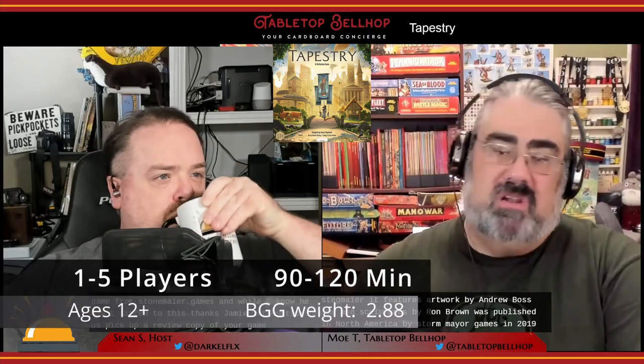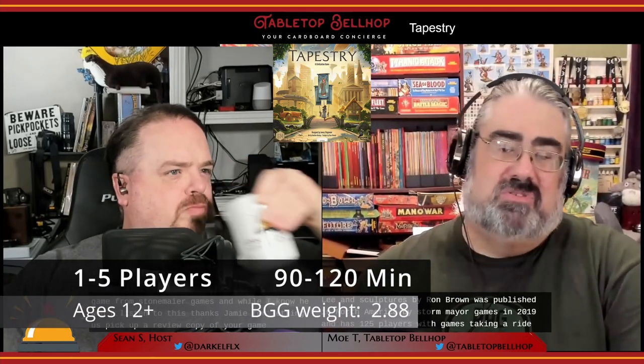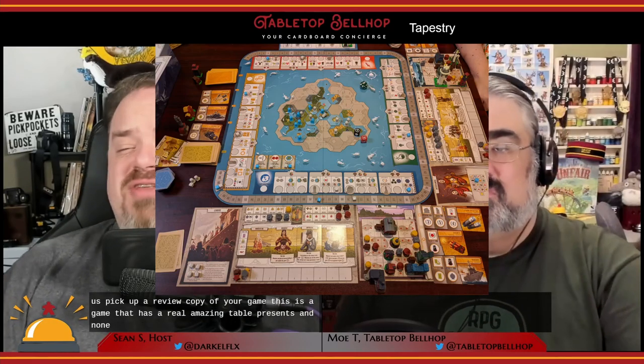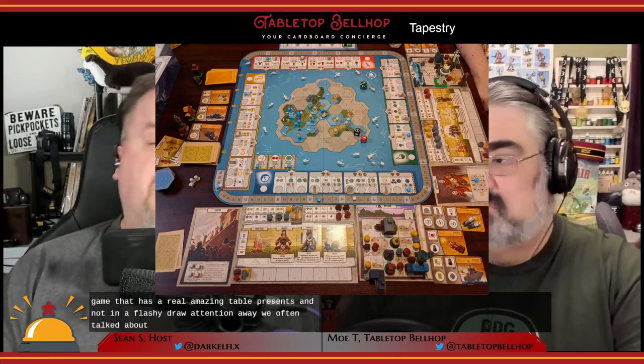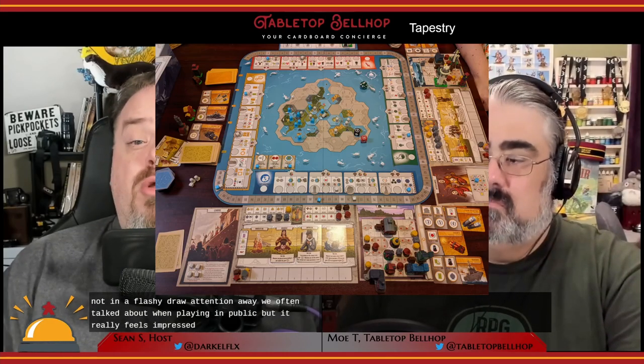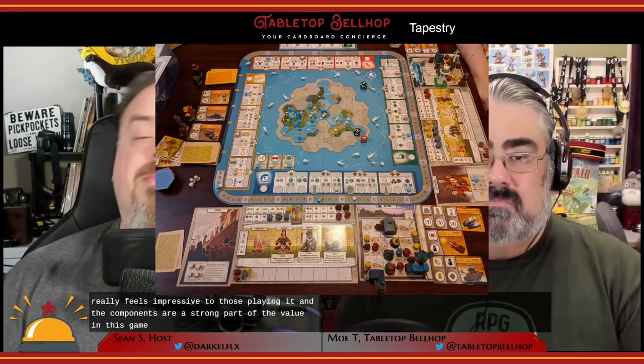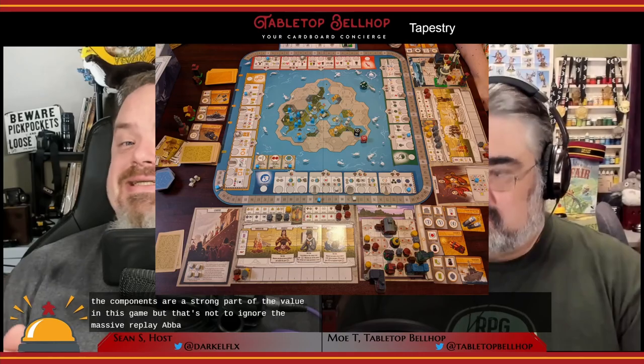A game of Tapestry plays one to five players, with games taking around two hours on average, though it is dependent on player count and player experience. Tapestry is not cheap — it has a manufacturer's suggested retail price of $99 US. Though once you see the quality of the components, that price becomes much more palatable. This is a game with amazing table presence, and the components are a strong part of the value. But that's not to ignore the massive replayability you get in this box.